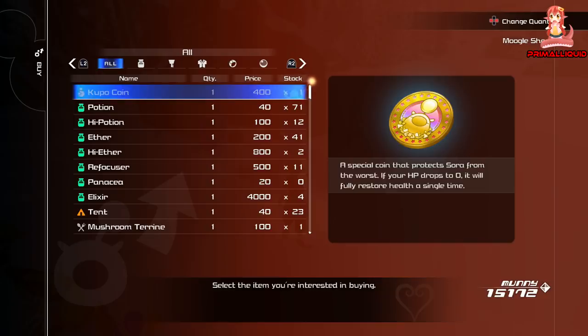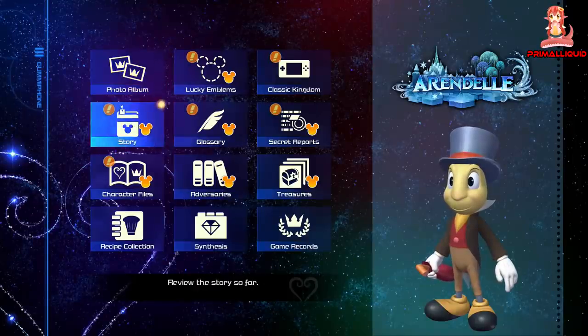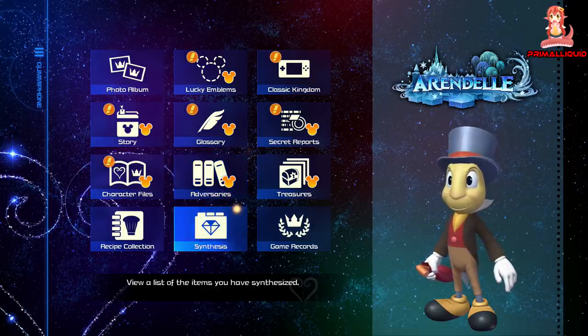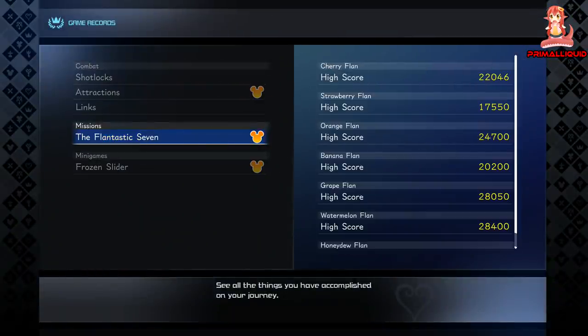The sixth one is by doing all seven of the Flan minigames. The Flan minigames are a little tricky, but there's going to be a video in the description with how to earn a perfect score on all of them. You basically need around 20,000 to 25,000 in each minigame. The exception is the Strawberry Flan — I think it's around 15,000, but I got it with 17,000. You know you've got the high score when you actually learn an ability at the end of the mission.